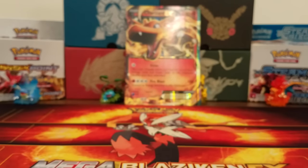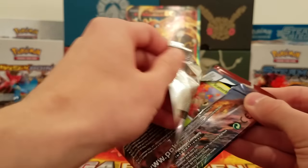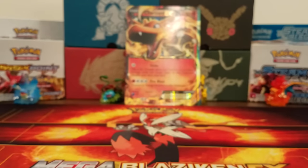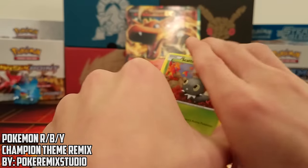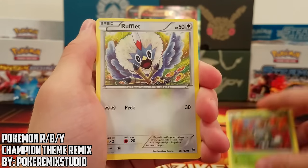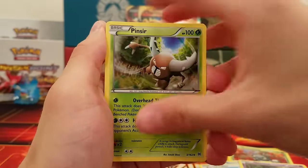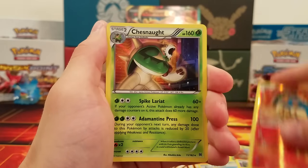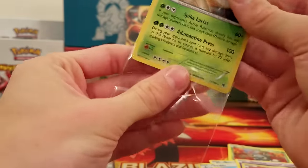I did Phantom Forces first. My order is Breakthrough next, then Steam Siege, and then Roaring Skies last — because I'm hoping to find that Shaymin, that's the main reason I bought this box. Breakthrough pack: Scatterbug, Rufflet, Snover, Swablu, Woobat, Judge, Pinsir, Gogoat, Cyndaquil Reverse, and a Chesnaught Holo. We're getting a lot of good pulls here — maybe I picked the right Charizard box!